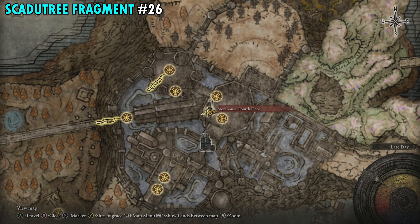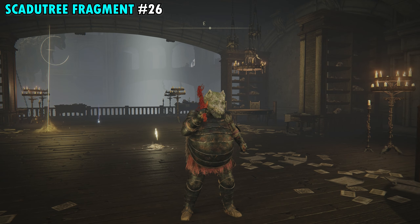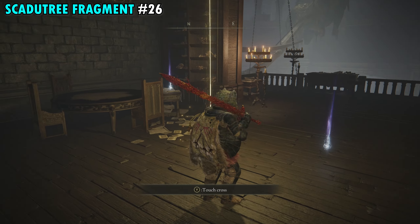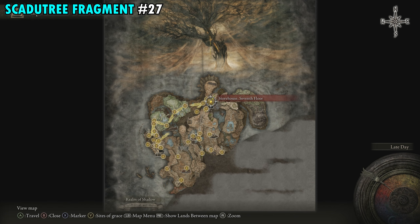Fragment 26 is right next to the Storehouse Fourth Floor Site of Grace. There's another cross here — right next to the cross on the floor are a couple of items. Pick up the one on the floor and that'll be your next Scadutree Fragment.